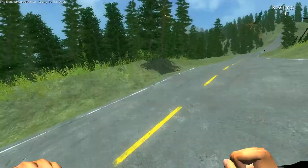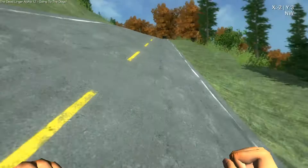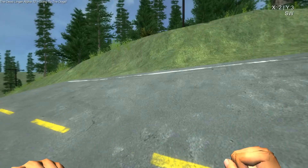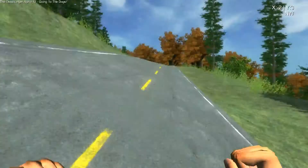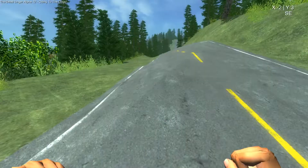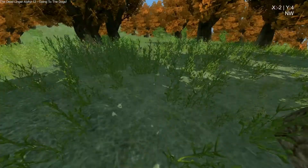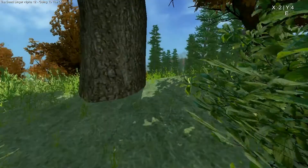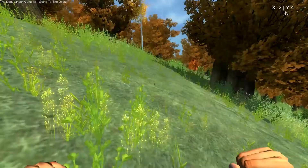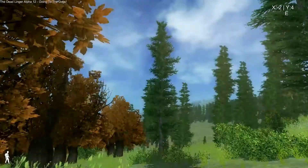Middle of a forest again. Here's one of the new features in this build. Distrays, as they're called apparently — zombie dogs. You do have to hit them in the head to kill them.